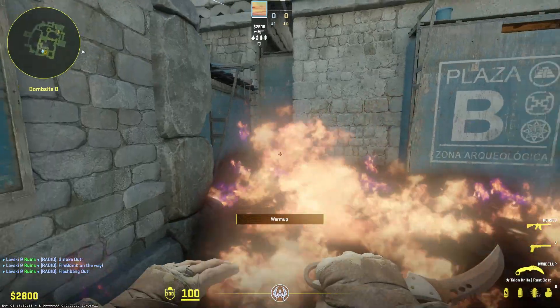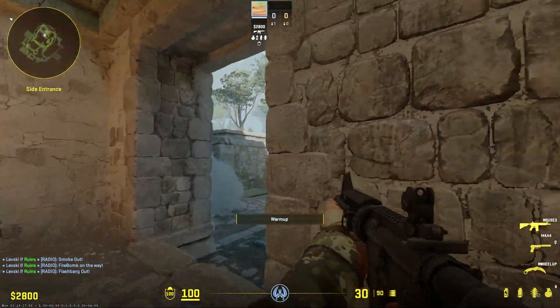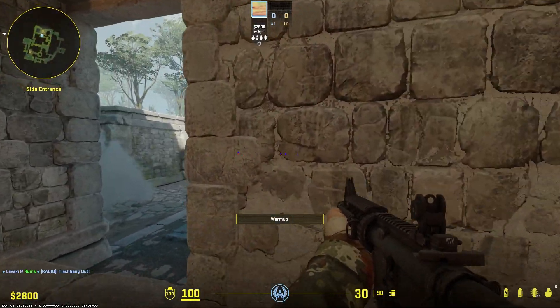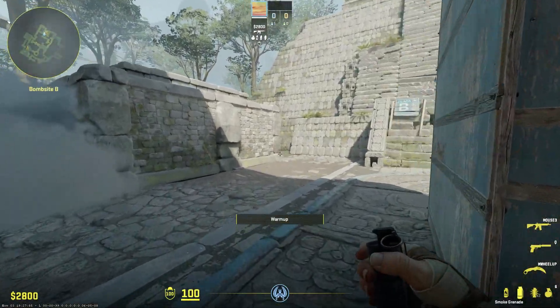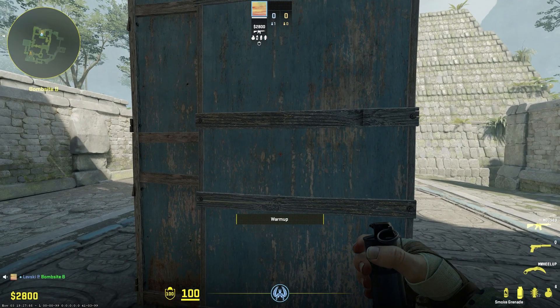Glitter's left cubby the whole way, and you're smoked off the left side. The flash pops above you and blinds anyone playing there. You can take the site easily, clear out, smoke off long when you need to, and plug.